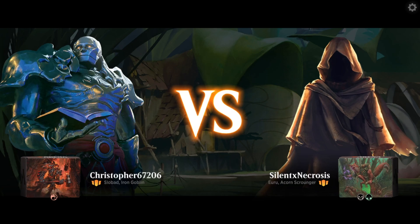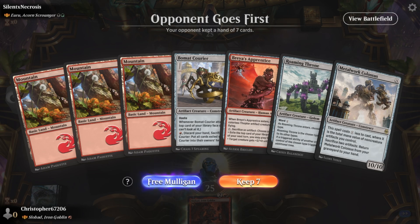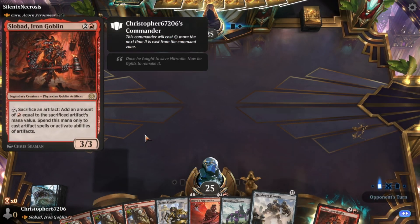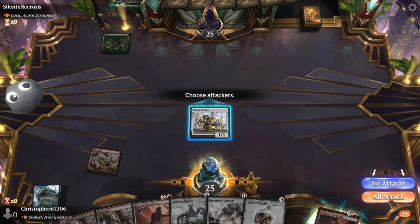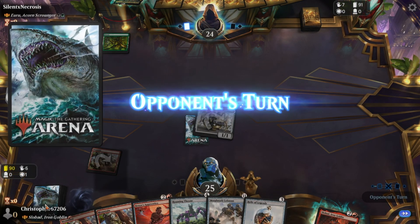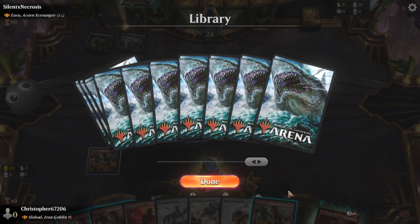Hey guys, back here again with some more MTG Arena. We are looking at a slow, bad Iron Golem deck. The reason for this is that he feels like one of those commanders I've played before but never really got a fair shot. I think we could do better with him. Also, dark sleeves — it's been two videos now. I forgot to bring it up, but today we misplaced our Wanderer sleeves.